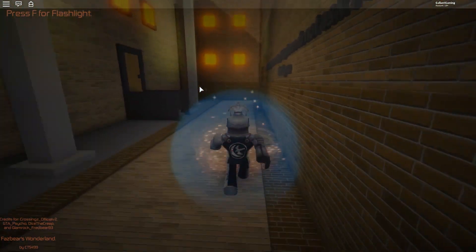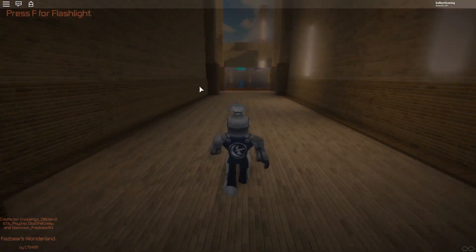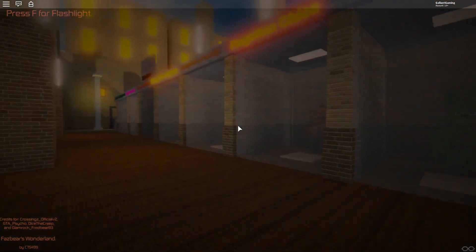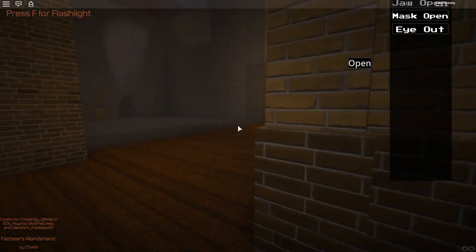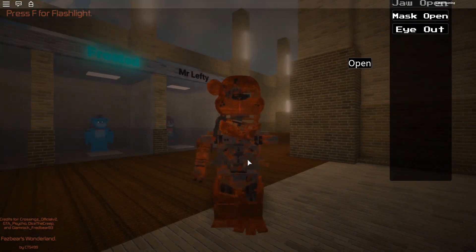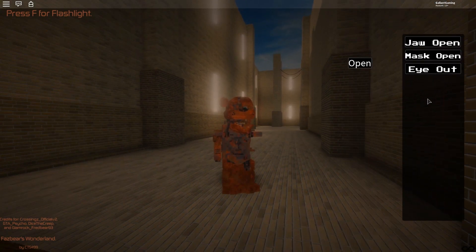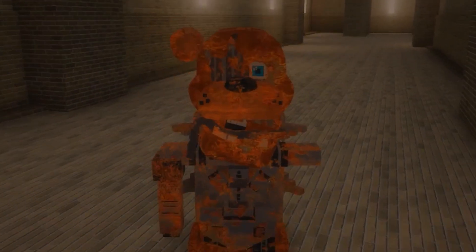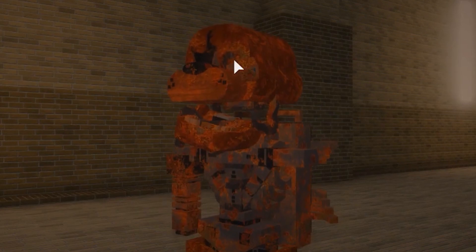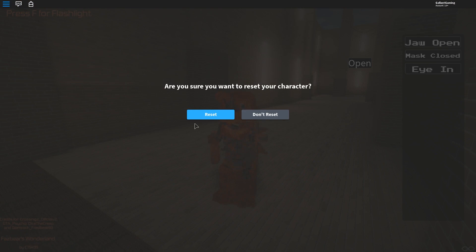That parkour really took a long time. The next one is Forgotten Freddy. Oh, look at that — he's got like a battery pack? A jet pack? It's probably not a jet pack. A leaf blower? Forgotten Freddy has a jaw open, a mask open, and an eye out. Oh no — his poor eyeball. Put that back in! It's his only eye he has left. Don't be mean to Forgotten Freddy.